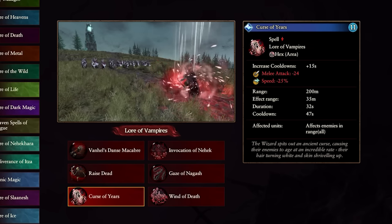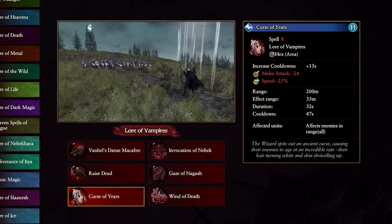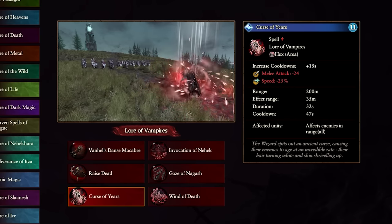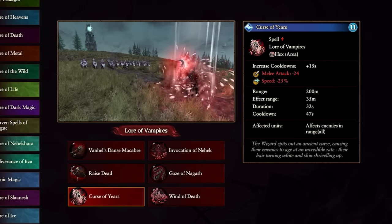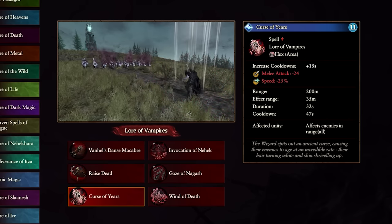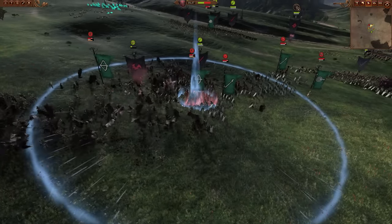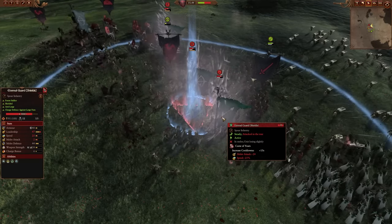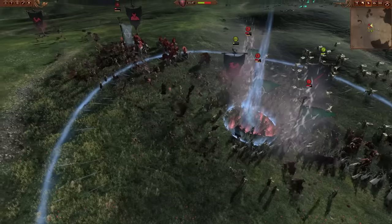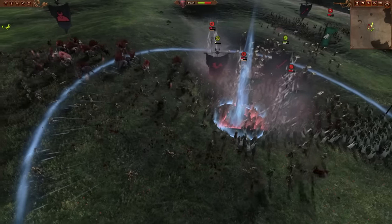Next, another spell I'd advise you to generally avoid: Curse of Years. It gives minus 24 melee attack, minus 25 speed, and plus 15 cooldown for the enemy — for 11 winds of magic as an area effect. It has the same issue as Danse Macabre: you can't use minus melee attack and speed at the same time, so you're not really paying for both. The 15-second cooldown increase isn't great and is only useful if a lord or hero with abilities is in the area.